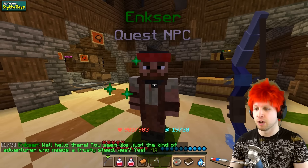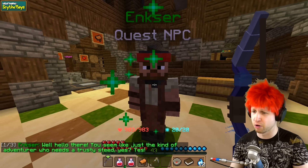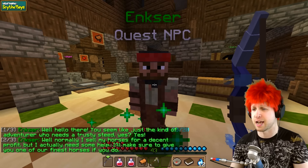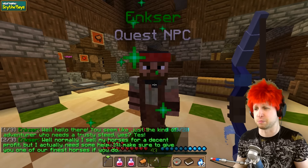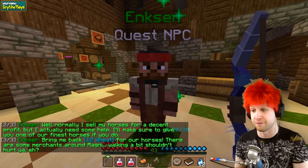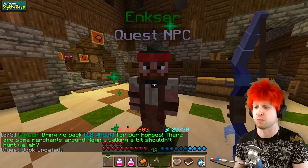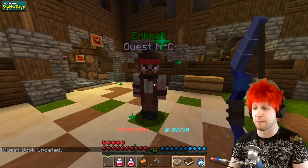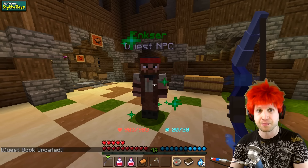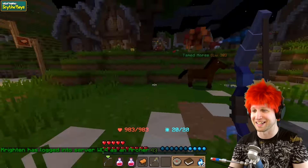The horse seller NPC says: 'Hello there. You seem like just the type of adventurer who needs a trusty steed. Normally I sell my horses for a decent profit, but I actually need some help. I'll make sure to give you one of our finest horses if you bring me 12 wheat for our horses. There are some merchants around Ragni - walking a bit couldn't hurt you.' It's always fetch quests in this game, dude. Seriously.